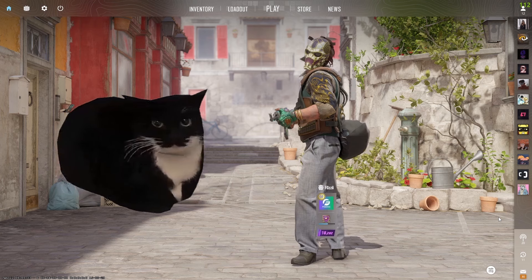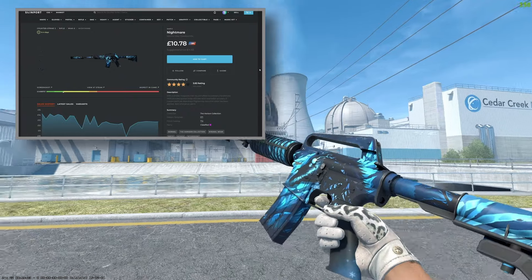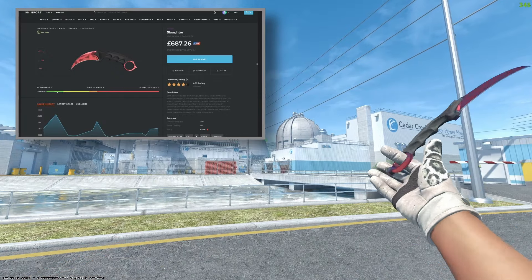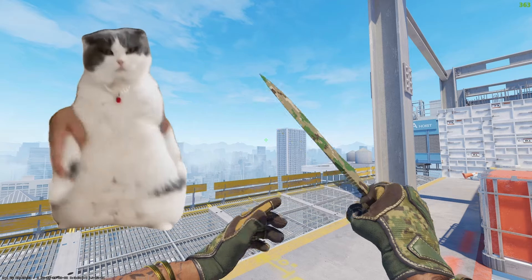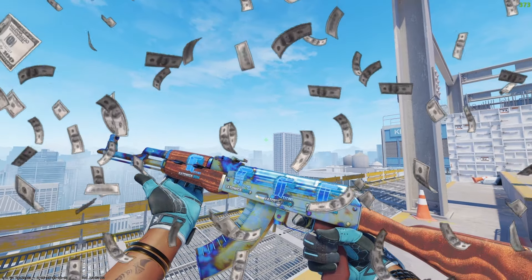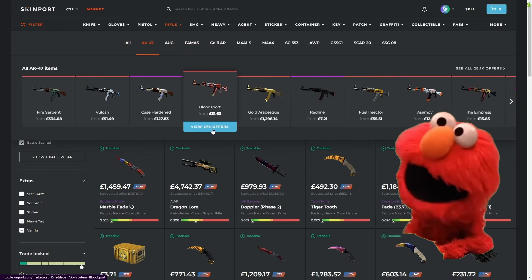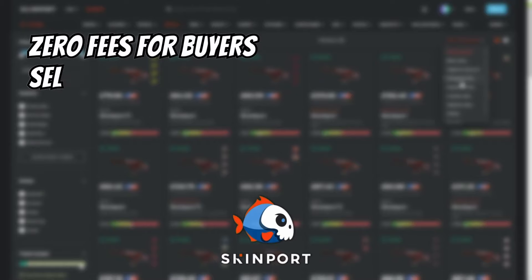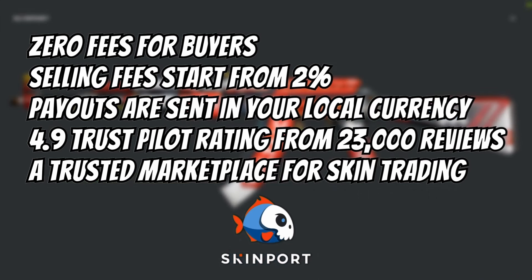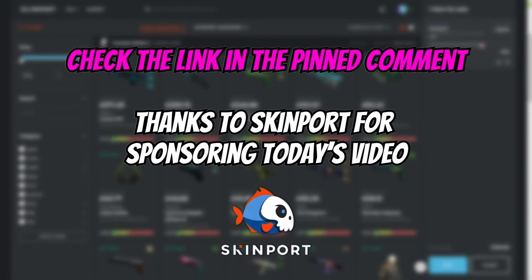If you want to see more giveaways like this, check out today's sponsor, Skinport. Skinport is the number one place to buy and sell your CS2 skins. Right now you could buy an M4A1-S Nightmare for 26% lower than Steam, or a Karambit Slaughter for a huge discount. Whether you're looking for budget gems or flexing with insane skins, Skinport has everything. You get zero buyer fees, and for sellers the fee starts from 2%, with payouts in your local currency. Skinport has a 4.9 out of 5 rating on Trustpilot from over 23,000 reviews.